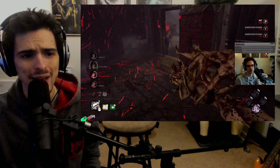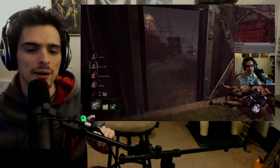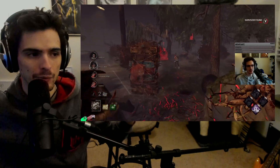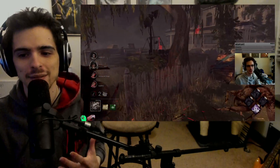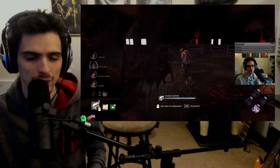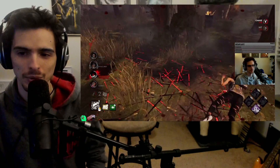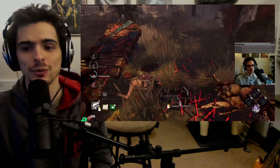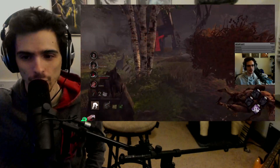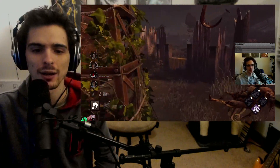The problem is you can reach this building from most areas on the map — it's sort of the Crotus Prenn Asylum problem. The amount of times I've had to just abandon chase because people came to the structure feels so bad as killer. It's like trying to chase people in Dead Dog Saloon's main structure, except that map has it tucked in the corner, there's only one generator there, and it's not as easy to reach from certain loops. I think the main building definitely needs some type of nerf — even just adding breakable walls near the god windows.